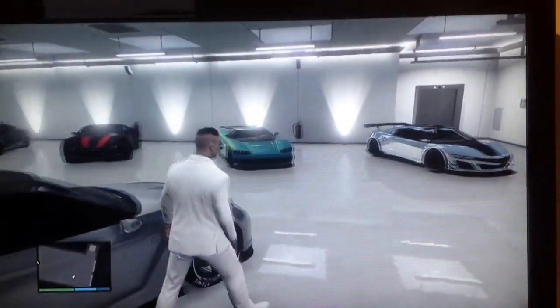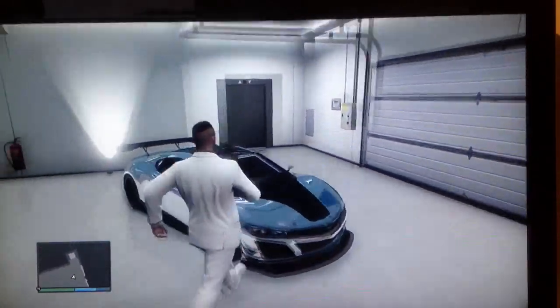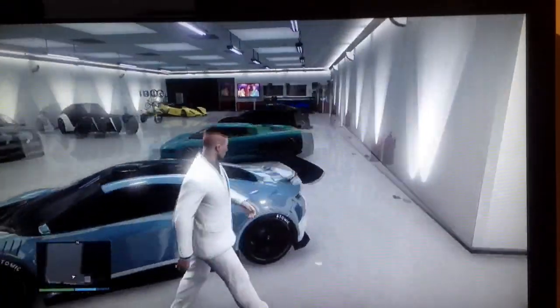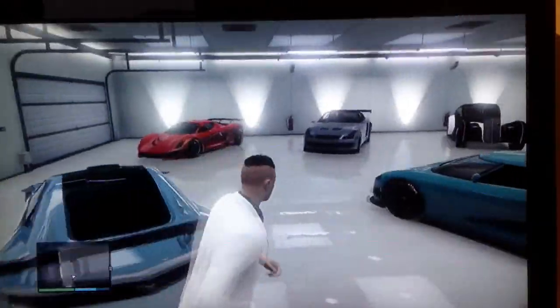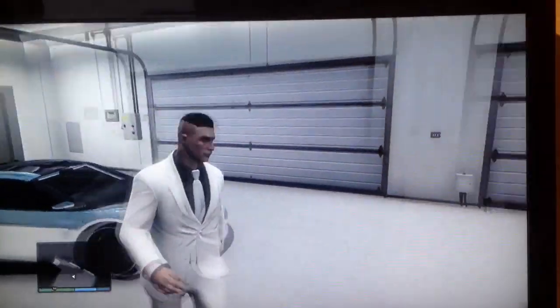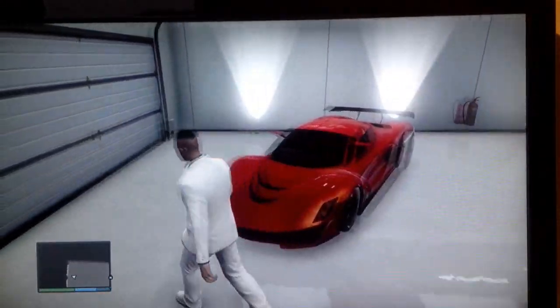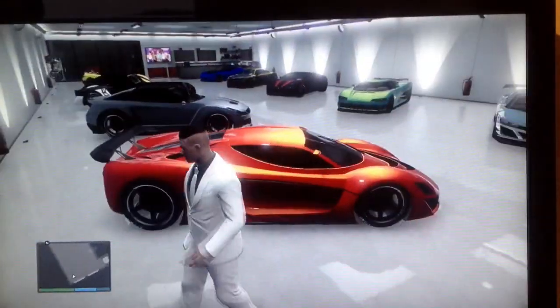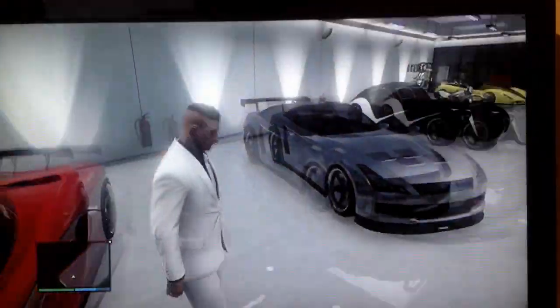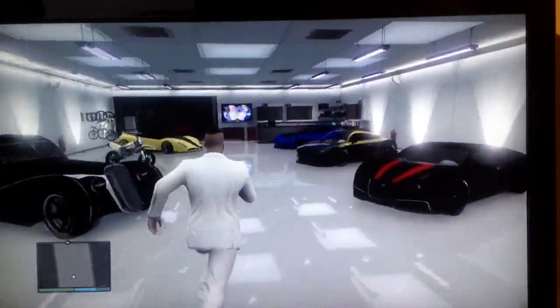There's also this chrome blue and black Jester, which I think is my favorite car — it looks absolutely great, the blue chrome is just so nice. And lastly the Turismo R, which is Torino red and race yellow pearlescent. So these are all the cars I will be giving away.